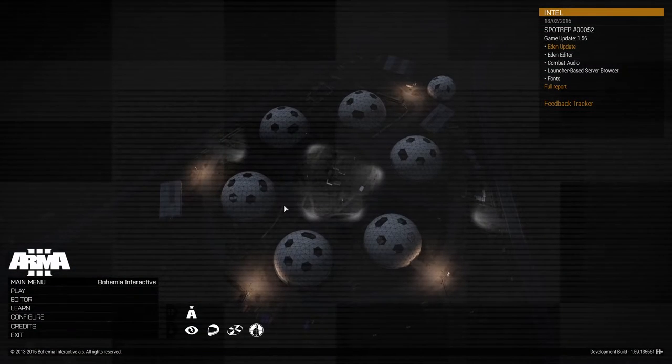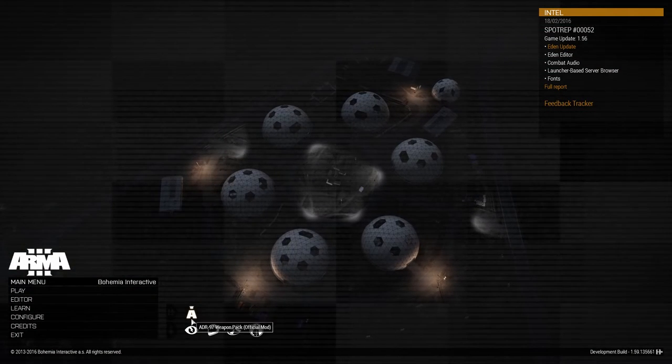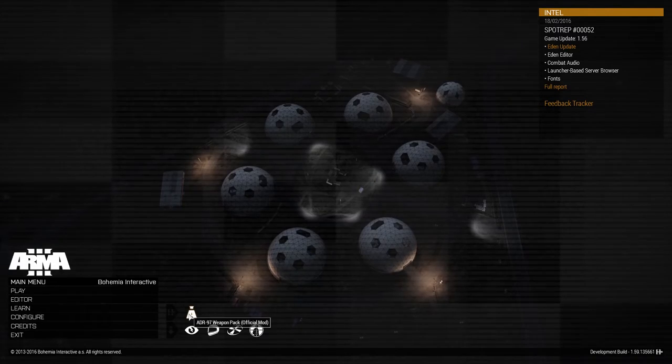Once we're up and running, on the main menu, you'll spot the icons of the mods that you've got loaded. Now let's dig into the content.